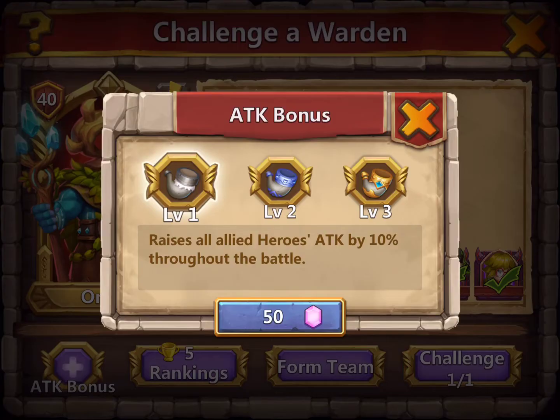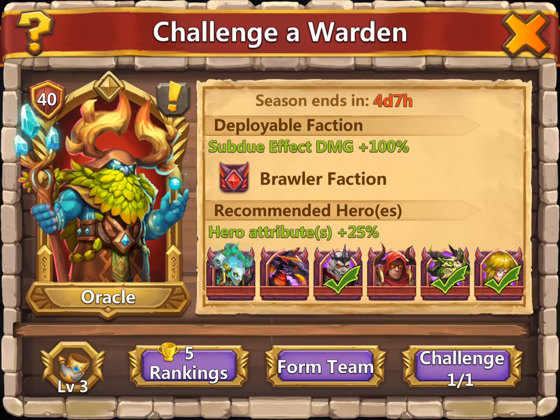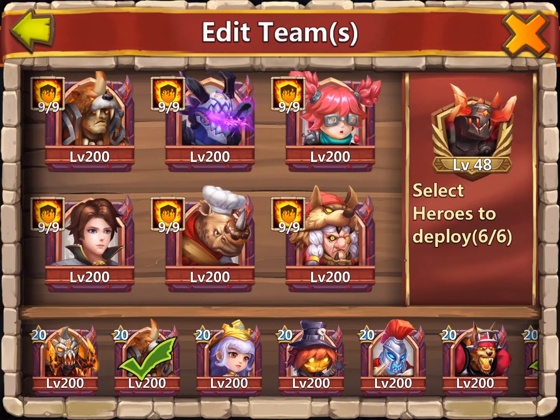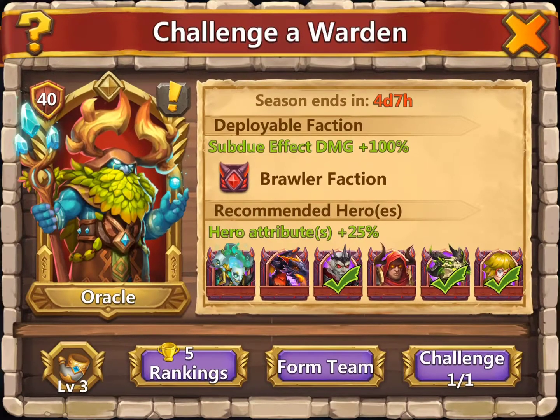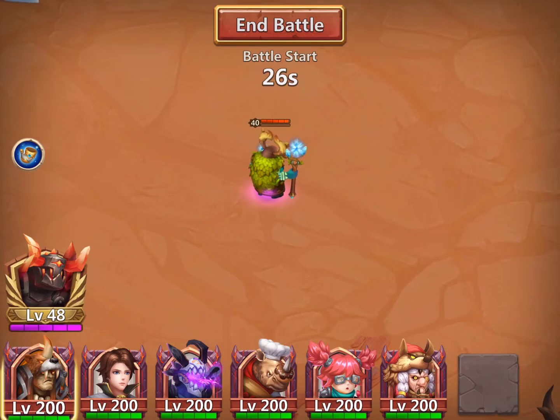Okay, so what do I want to do? I want to buy the attack bonus and not forget it this time. Make sure my team's going straight. Yes, I have the six heroes in here. Now, only three of the six are the recommended heroes — I'm not using the other three: Bogie, Molt, or our friend Grimfiend. Okay, let's press the challenge button. I've just started on the level 40 Warden. I'm going to go with Rockno, Skelly, Chubbs, Revenant, Mahatma, and Beast Tamer.